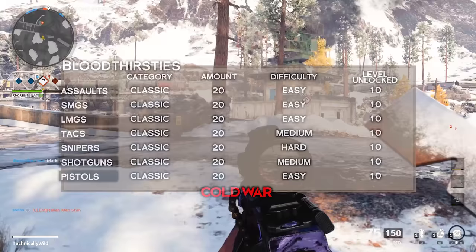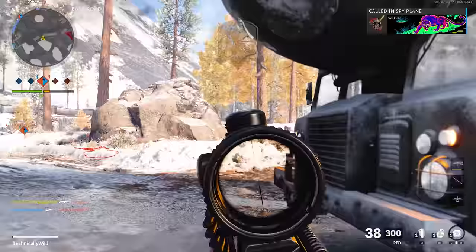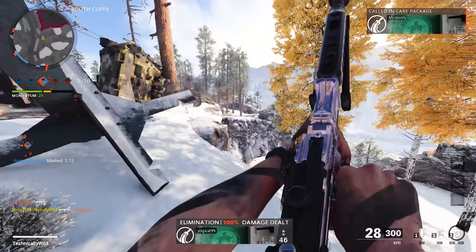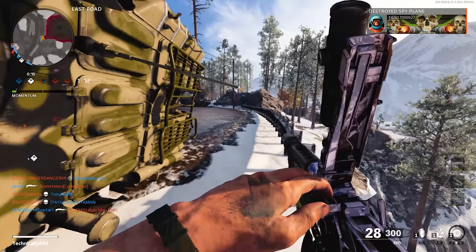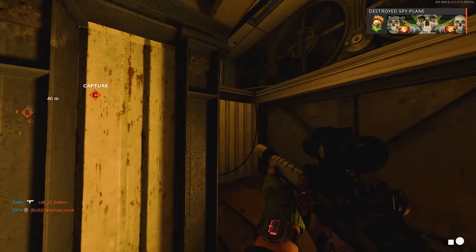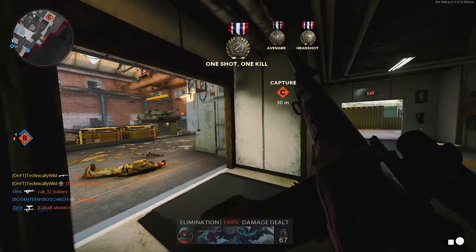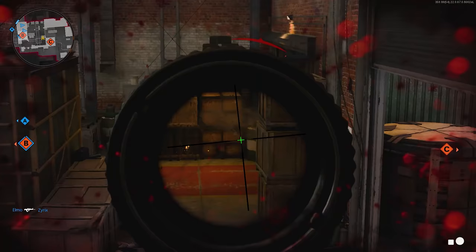Bloodthirsties can be a struggle sometimes and in other situations a breeze. A Bloodthirsty is getting 5 kills in a single life without dying, with all kills coming from the bullet weapon you are working on. If you get a kill with a secondary, a weapon off the ground, equipment, a field upgrade, or a scorestreak, this will cancel all progression. The easiest way is just to focus on 5 kills in a single life — play the style you excel at, whether that's camping, holding power positions, rushing, or spawn trapping, whatever it takes.